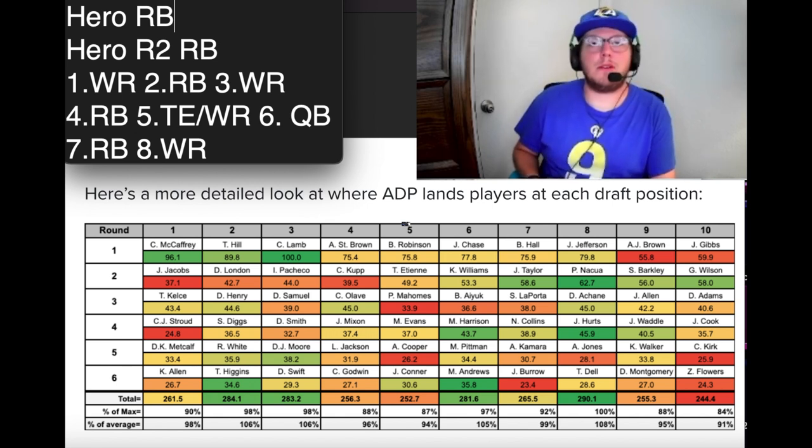In round six, I'd go quarterback because there are so many good quarterbacks this year, especially with the rookies. Caleb Williams and Jayden Daniels I expect to have good years. Also a sleeper pick: Bo Nix on Denver — he looked really good in the preseason so far and could potentially be a good backup among the rookies.